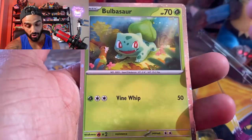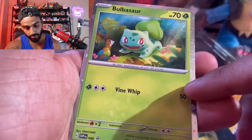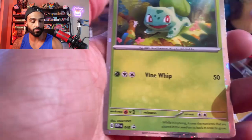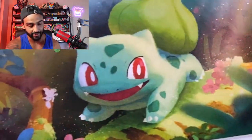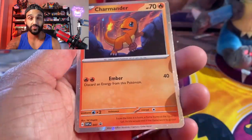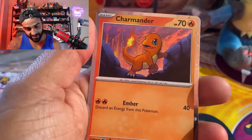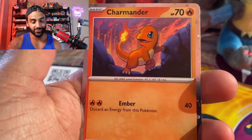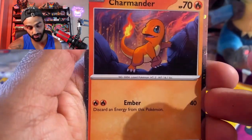Next we have Bulbasaur. I just love what they did with these promo cards. Same thing — we got the borders all bubbled and hollowed out, and this Bulbasaur does look pretty happy, look at that smile. And this is probably everyone's favorite — it's my favorite starter Pokémon — we have Charmander, and he looks pretty happy as well, maybe because they gave him this awesome promo card. These borders are awesome.